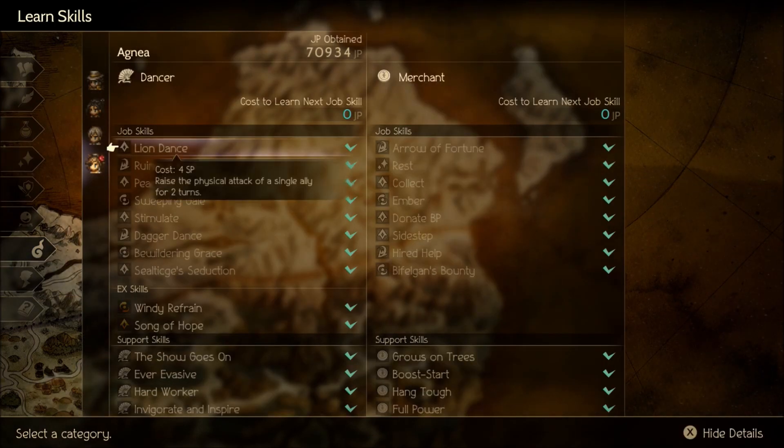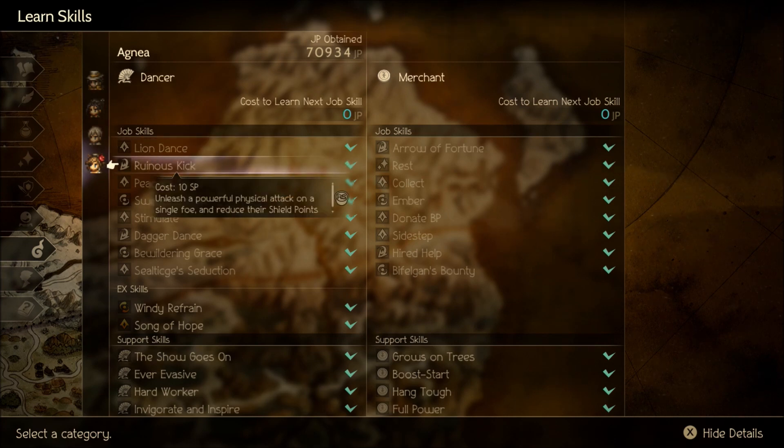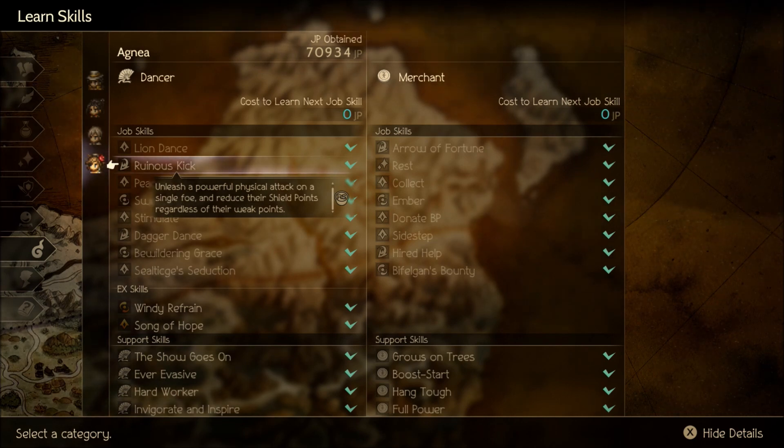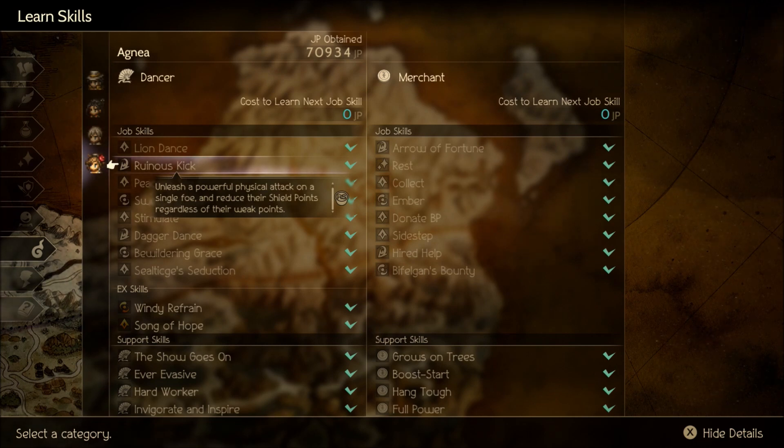Looking at her skills: Lion Dance is a very good ability that raises the physical attack of a single ally for two turns - great to combine with All Together Now to give that to everybody. Ruinous Kick - never really use this - it unleashes a powerful physical attack on a single foe and uses her shield points regardless of their weak points. It is nice that you don't have to worry about not having a bow if you want to break shields.